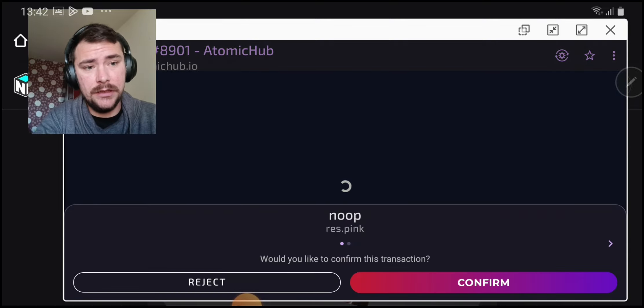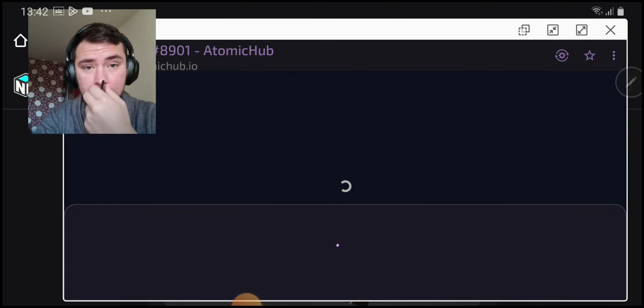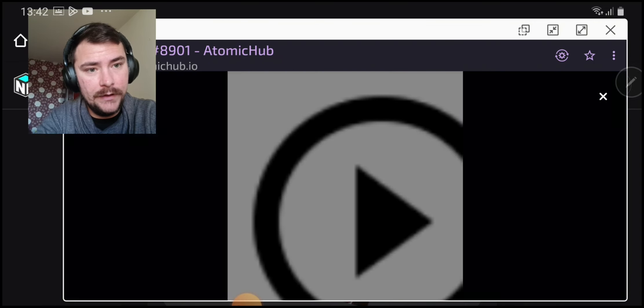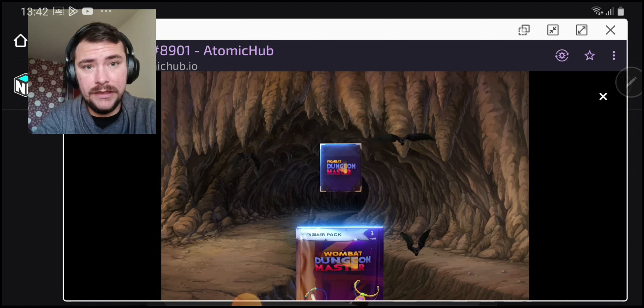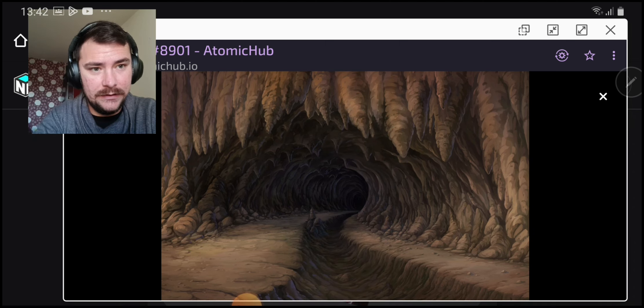You can open them on the Atomic Hub as well — you can find the option right under the NFT, just click Options, open the packs like this and you will get the NFT. Then stake it in the Well.